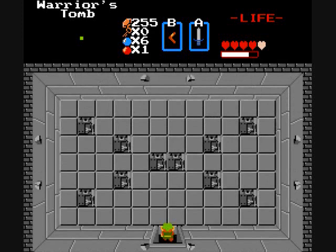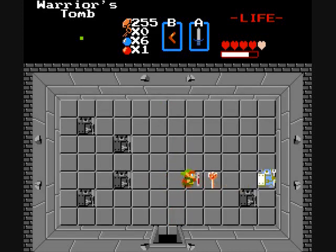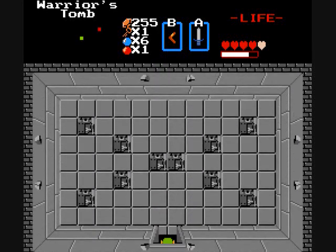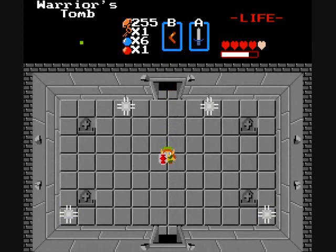Why do the bottom ones move faster than the top ones? There's a key hidden under one of these Armos, aren't they? I'm going to check every Armos. Since without it... there we are. Wait, did I already check all the walls in here? I'm hesitant to use bombs at the moment unless the map shows me something.